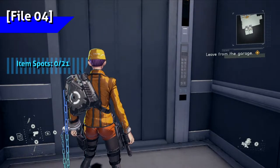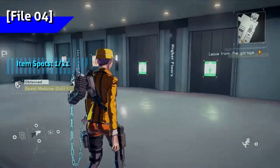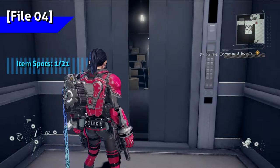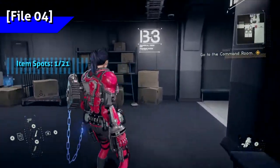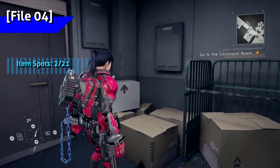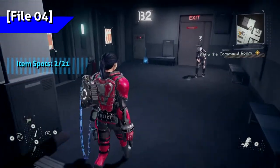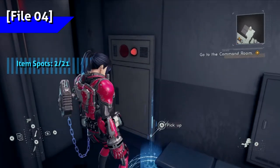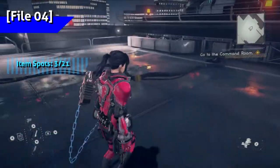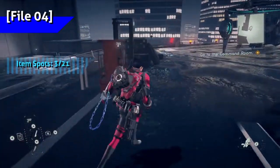Starting with the dropped items, you can find one in the garage of HQ — easy to spot when you get there. Going up a floor, there's an item right by the elevators. Next floor, just like the previous file, there's an item by the inactive elevators. Finally, before moving on from HQ, there's an item on the helipad closer to the elevators.